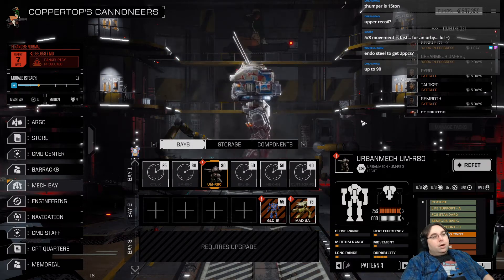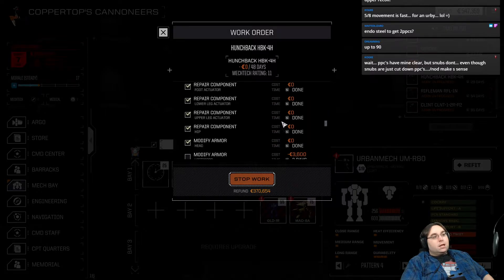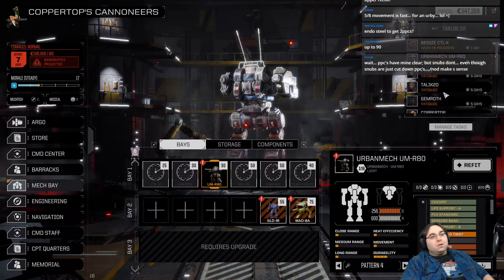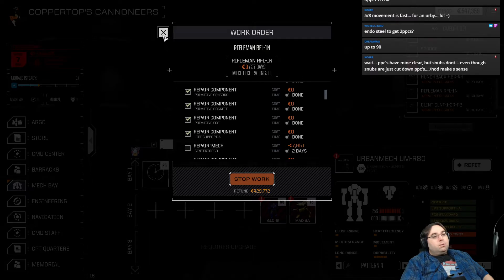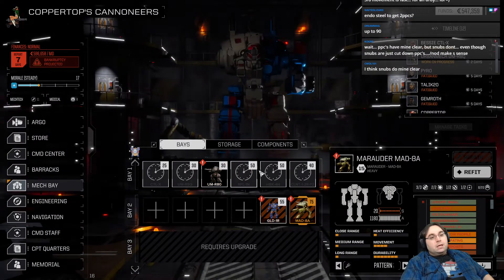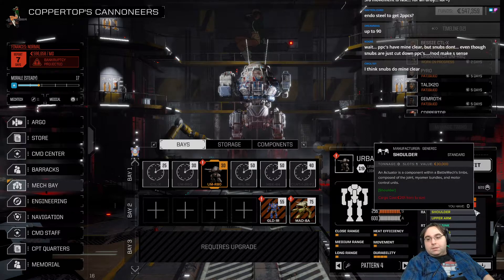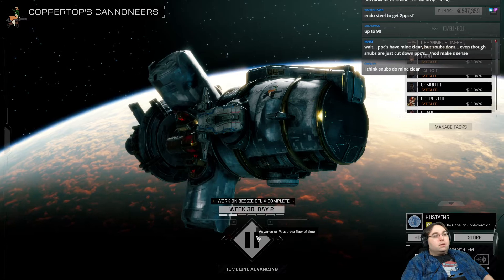We are starting to pick up enough parts to put this thing together, but we also need to consider that we've got a couple more mechs coming online. I believe the Hunchback is actually being constructed, not just repaired — we're building an AC-10 stealth version of a Hunchback, that'll be fun. The Clint is actually being constructed. The Rifleman I believe was just a repair — we will have it in a month. We've also got two more mechs sitting waiting for repair which basically is waiting on cash. This is risky — do I want to wait for my mech pilots?